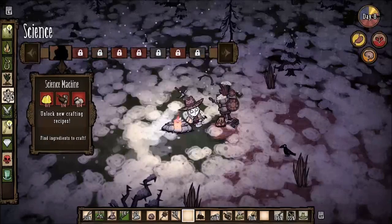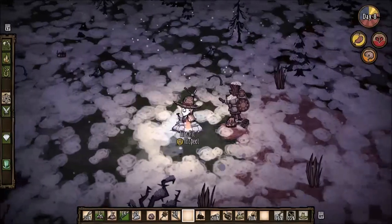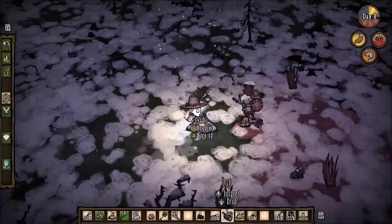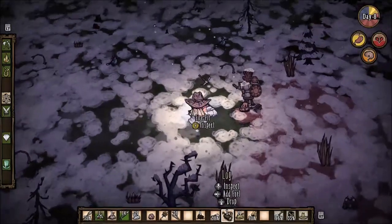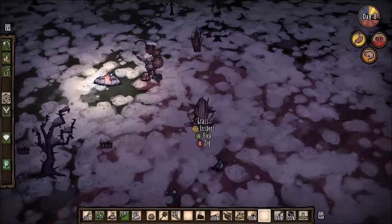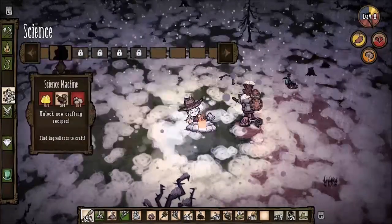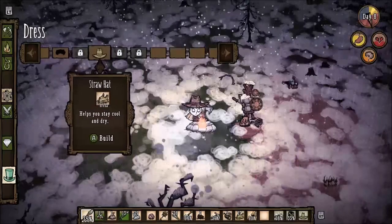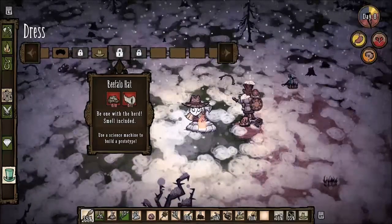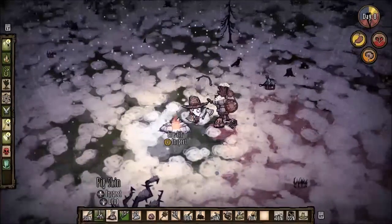I need to find pieces for the machine that progresses to the next level. This is not going to be incredibly easy. I need to figure out how to make better earmuffs — beefalo hat, top hat. Let me go near my science machine.